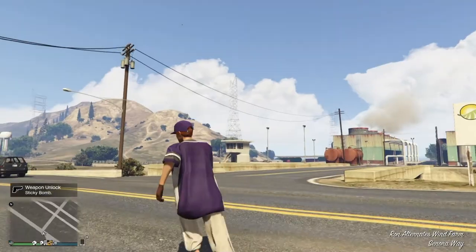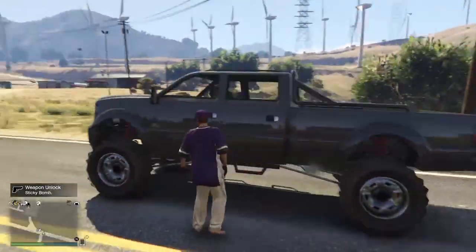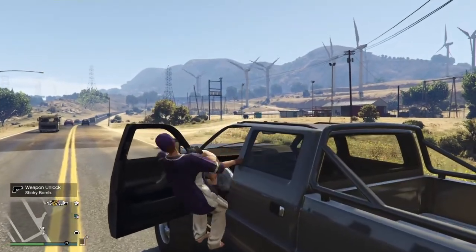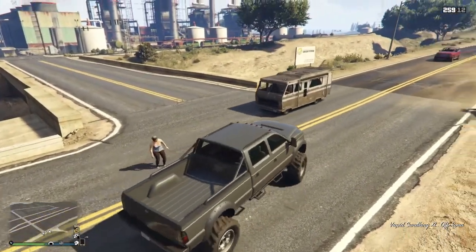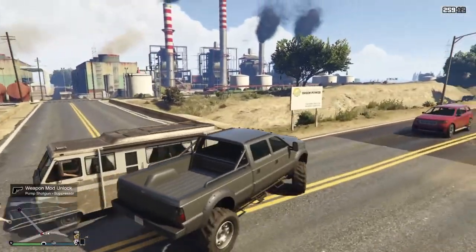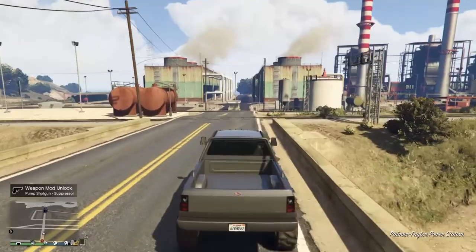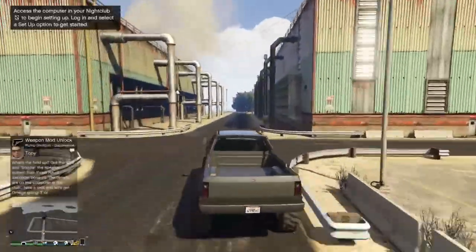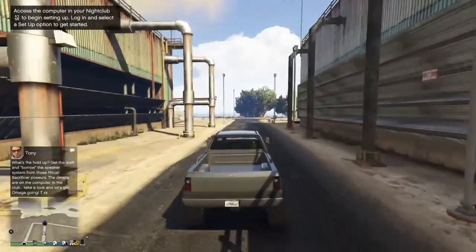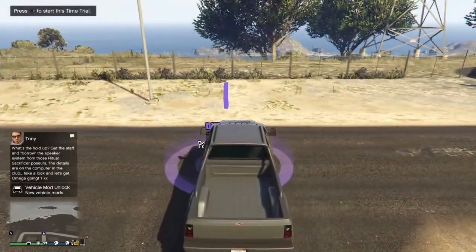Once you're in an online session you just want to have a standard outfit on, nothing too fancy, and then you just want to make your way to your closest time trial or the only time trial for the week, which will change locations. So find where that is and head over to it. Like normal, you're just going to drive into the circle and then hit right d-pad to start up the time trial.